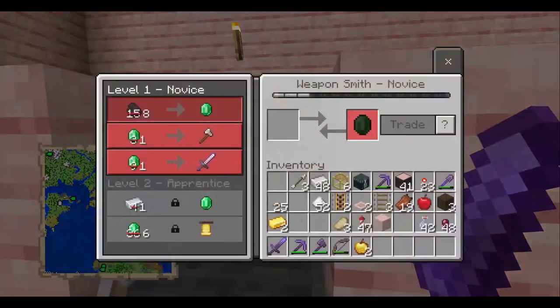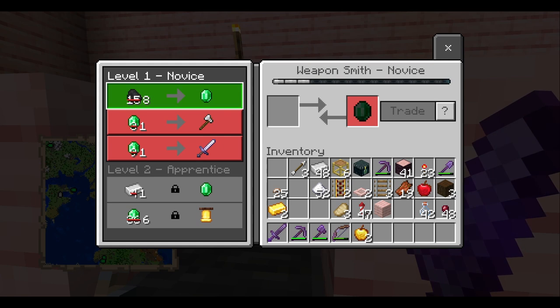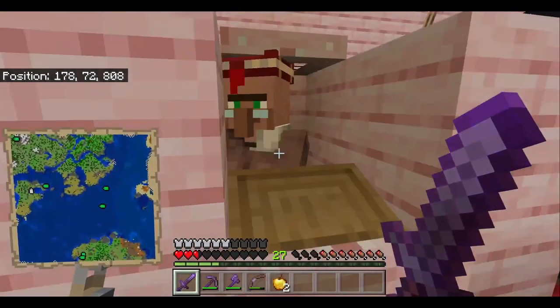That guy's gone. Oops. One iron for one emerald. Now, as long as you have an iron golem farm going, you're good to go — you have unlimited emeralds.